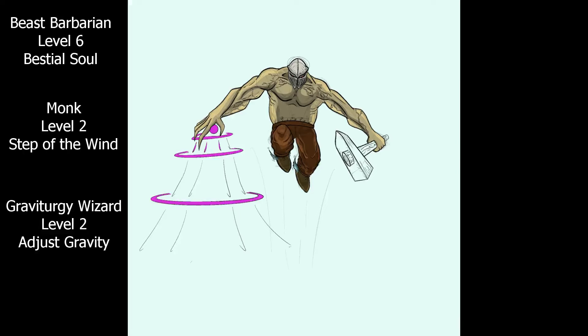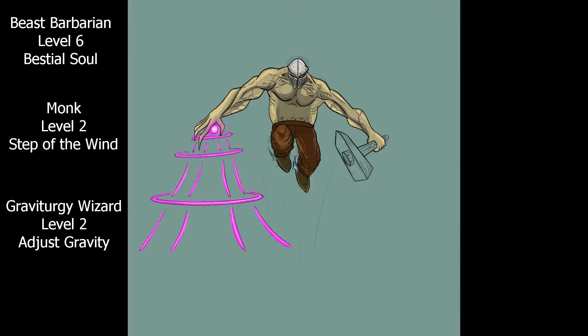However, while this build certainly heavily focuses on the jump distance and speed, that is not the only thing you are good at. With the barbarian claws and Flurry of Blows, you can be making 5 attacks every turn. Though with a different monk subclass, like Way of Mercy or Ascendant Dragon, you can increase the damage of your unarmed strikes even further. Couple this with the bonus rage damage from barbarian, and this build becomes a highly consistent damage dealer, whether you go further into barbarian or monk.